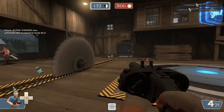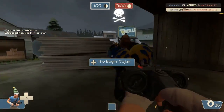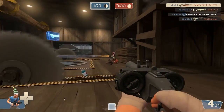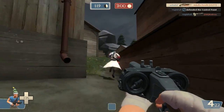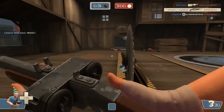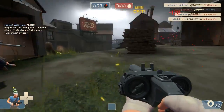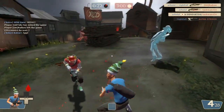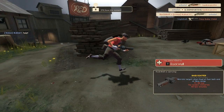Now my favorite item from this update has to be the Backscatter for the scout. First of all it looks and sounds really awesome, and second it mini-crits on the backs of people. You'll see right now this medic is running away from me and with one shot I do — I think it might have been 115 damage. If you get really close up to a person you will do something around 140 damage on a hit. It is less accurate but that's not really a big deal.